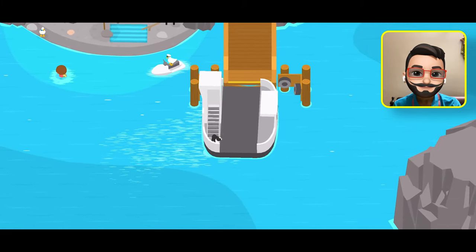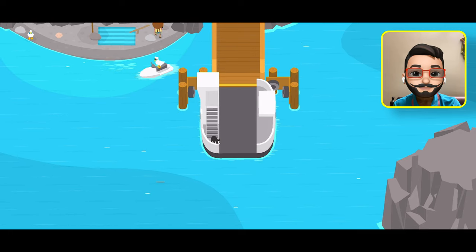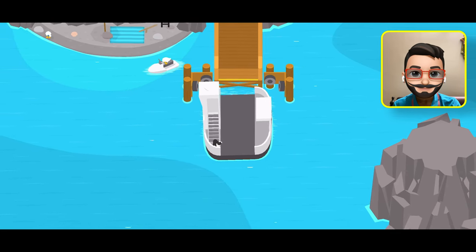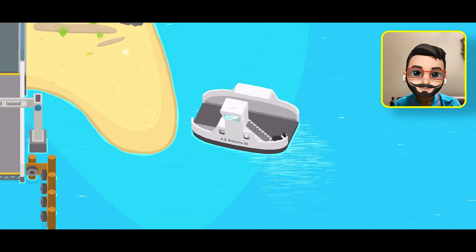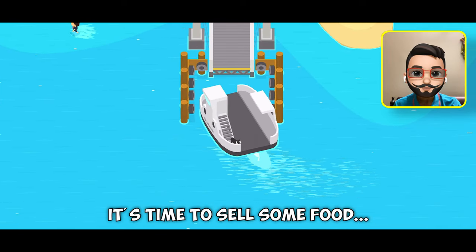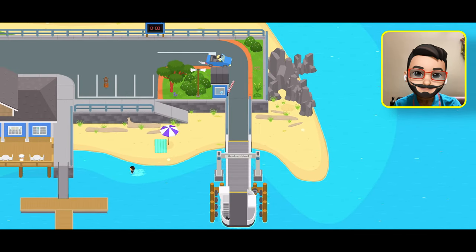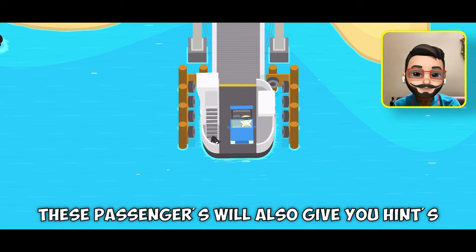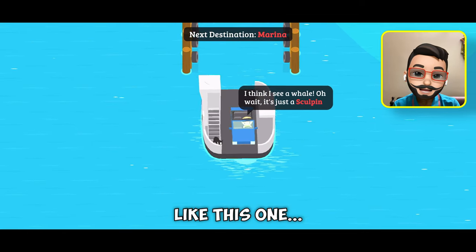Here we are. Right now no one is there to leave the island, so let's head back and visit the main island. It's time to sell some food. These passengers will also give you hints on finding fish — keep an eye on their talks for that.